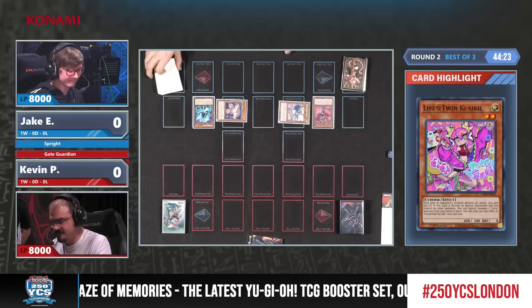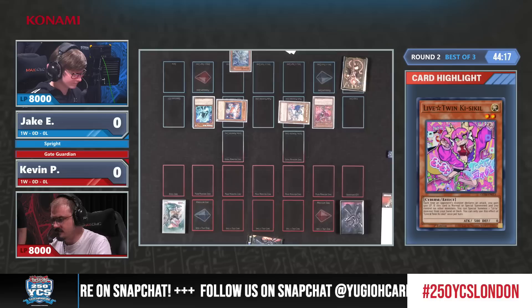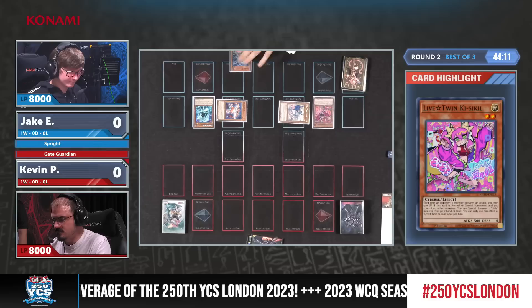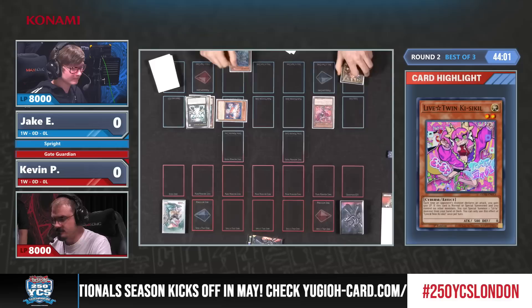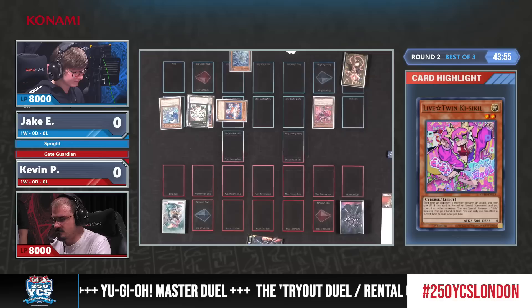Jake is on the Live Twin Sprite strategy, which is very similar to what we saw in the last round, apart from not running the runic cards. Instead he's running different sprite cards and extra tech cards like Book of Moon, Infinite Impermanence, and other hand traps.